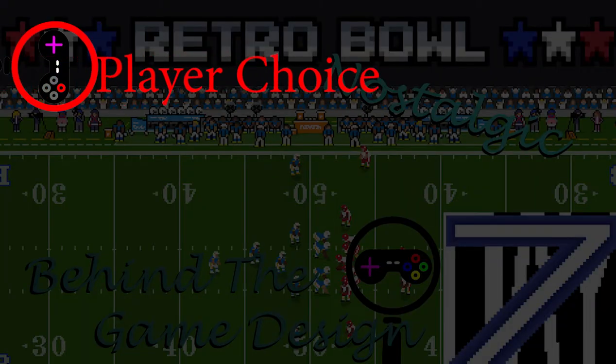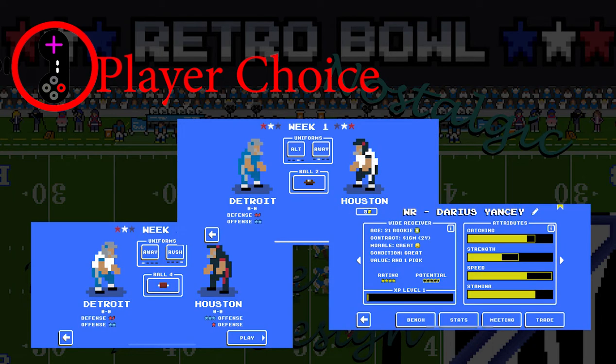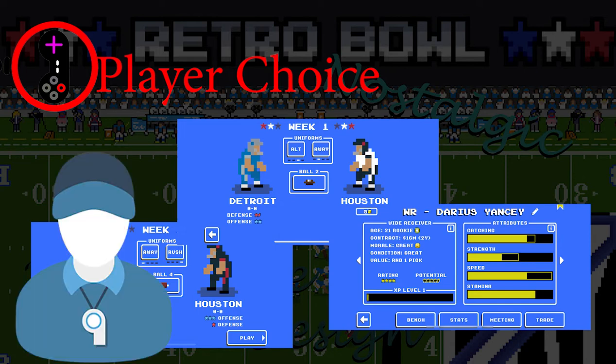In Retro Bowl, you can not only pick your team and players, but you can also pick the color of your team's uniform, the football they play with, and how you upgrade your players. This allows you to feel like you're really managing your own team, and due to this, an attachment to your players can form.